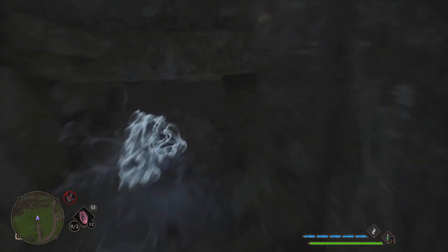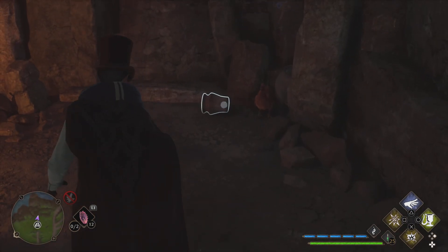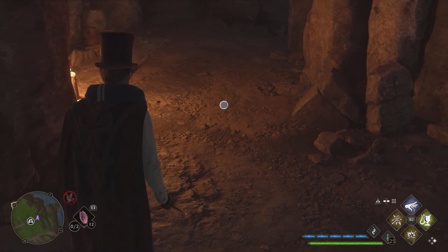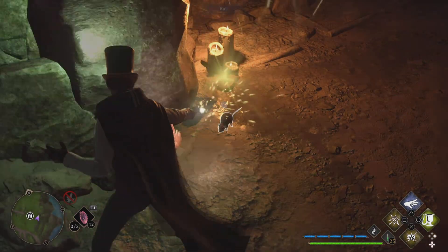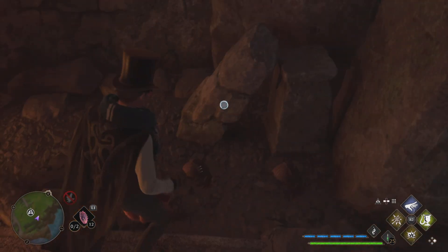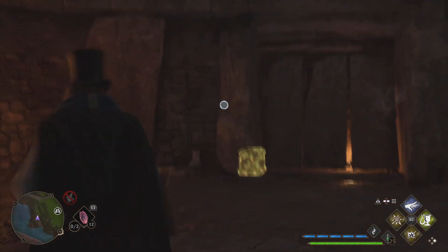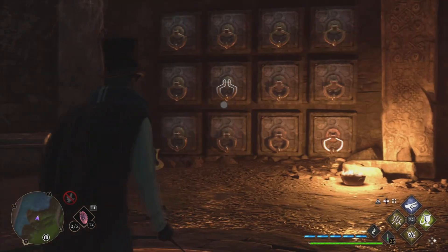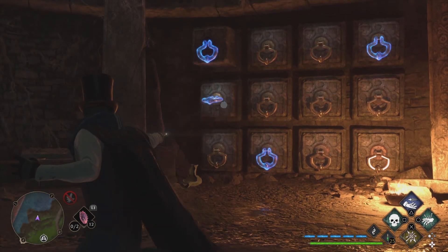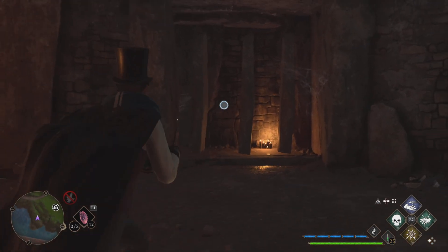If you enter a treasure vault and use transmutation on things that glow, you get nothing — you get animals, some weird objects, mainly animals that run away. I tried it on everything, multiple times. What I found was that only after you have collected a treasure does it work. Here I'm in the room doing the little puzzle sequence to open the chest.